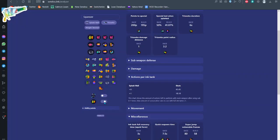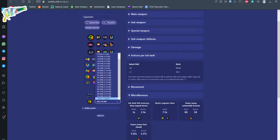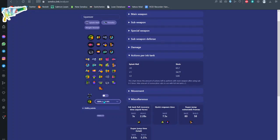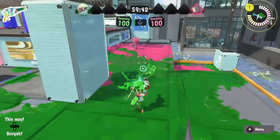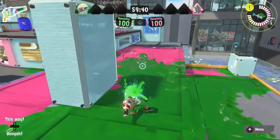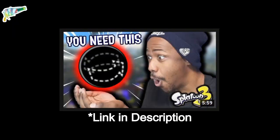If you tend to fight a lot, especially common in Clam Blitz, you can consider running Comeback on your headgear. For Splat Zones, as the most paint-heavy mode, Last Ditch Effort is a must-have. Want to secure a few more pops in Rainmaker or get rid of opposing Bubble Blowers faster? Give Object Shredder a try — it's even possible to one-shot a Booyah Bomb using your Trizooka. Recently, we also saw a rise of Stealth Jump, as it helps you return to the battlefield more safely.